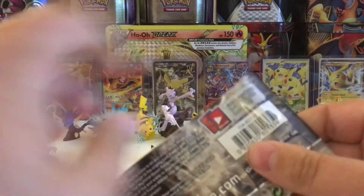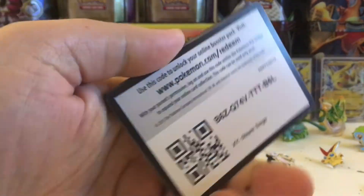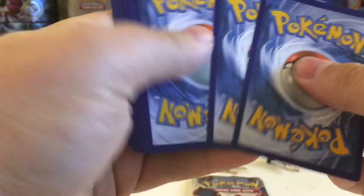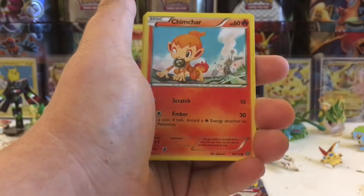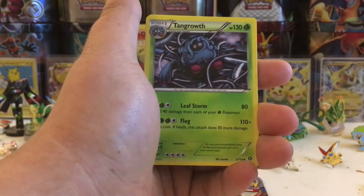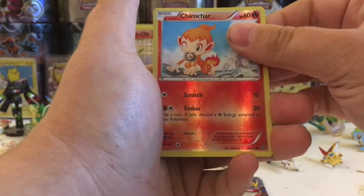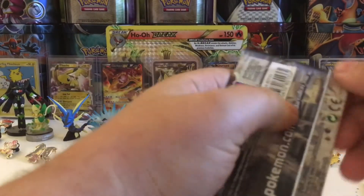Next up we have this Fall Canyon pack — code card for you guys, let me know what you get in the comment section below. We're starting off with a Litwick, a Nosepass, a Charmander, a Nidoran, a Clauncher, a Tangrowth, a Hawlucha, a Lampent, a Charmander reverse which is just a common, and a Nidoking regular rare. Guys, we are going to lose this one.